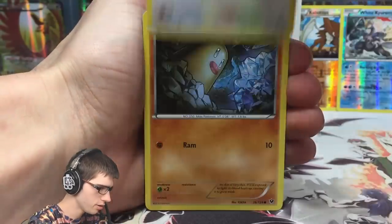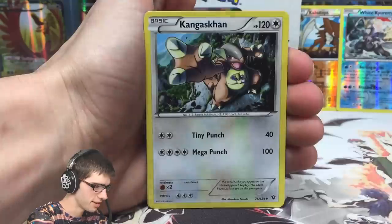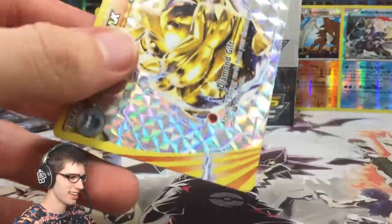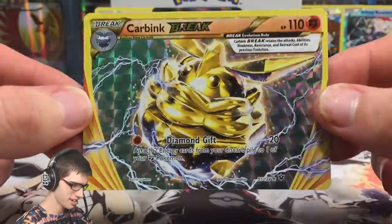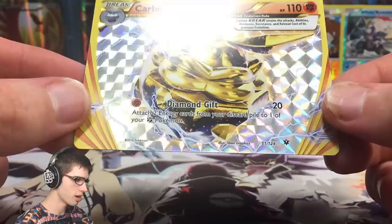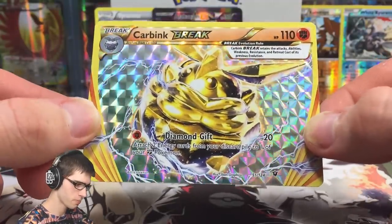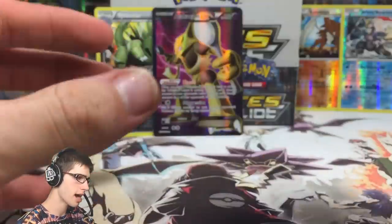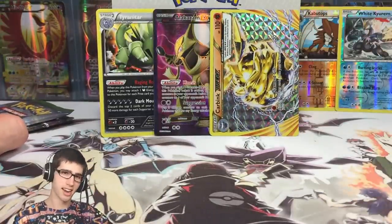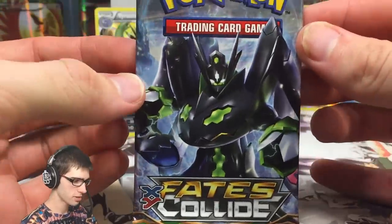Pack seven — Minccino, Diglett, Riolu, Carbink, Deino, Hawlucha, Wormadam, Random Receiver, Kangaskhan — and we got a Carbink Break! That was shiny, love it. I was saying you usually get two Breaks in a box, so I'd have been very surprised not to get a second one. Let me know in the comments what you think about Carbink getting a Break.